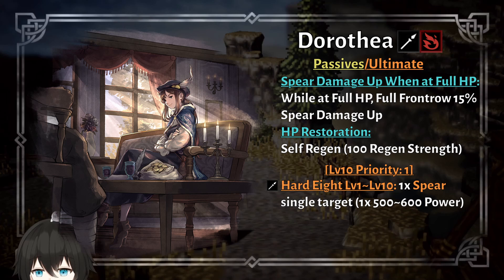Dorothea's ultimate is a priority level 1 to level 10 skip, which means it's not worth leveling to 10 at all. It's best to keep it at 9 and save the stones for either awakening or future exchange. The reason is that Dorothea's ultimate is just a simple spear nuke, so the difference between level 9 and level 10 isn't that much.